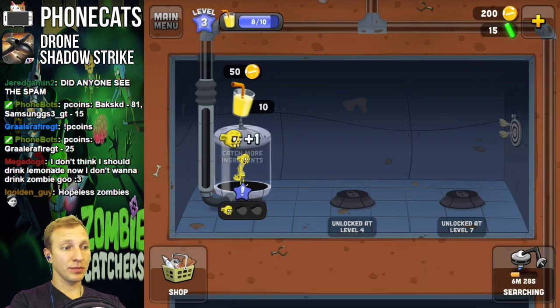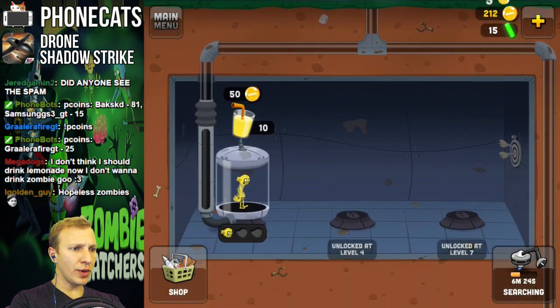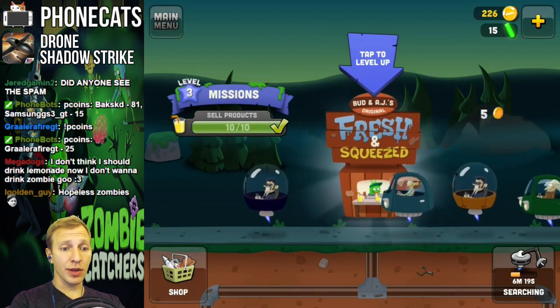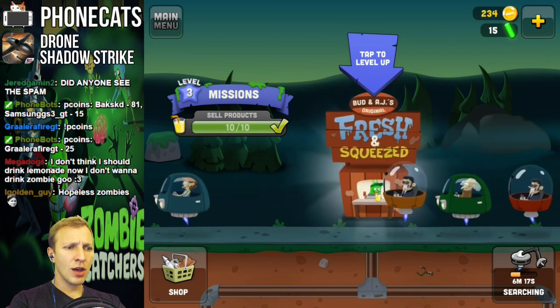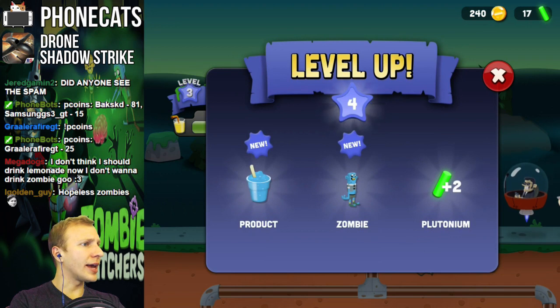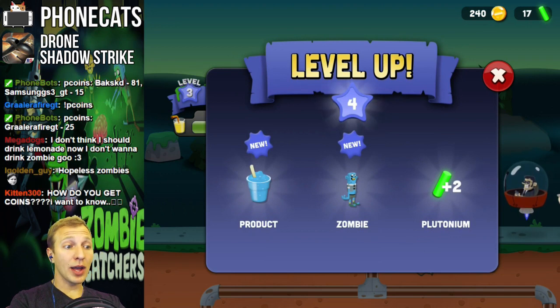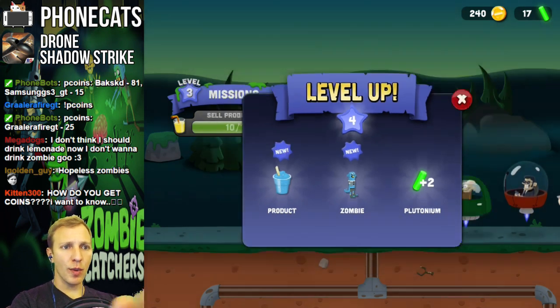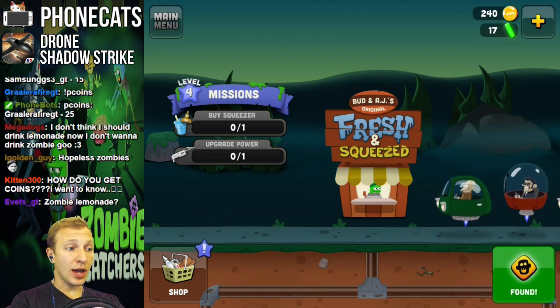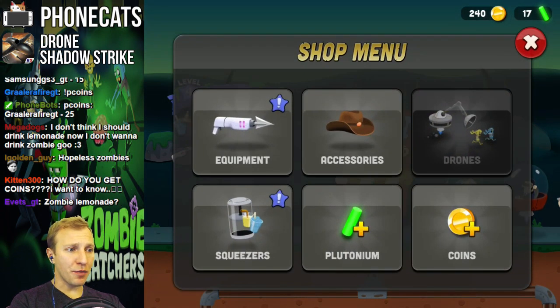Turbo mode. So we don't have three so we can't do it yet. It looks like we can't even do our next zombie hunt for another six minutes. This is a free game though, so if they have some little time delay elements, I'm not too phased by it. Level up — we got new zombies, a new product, and two plutonium, which is what we use to speed up time. Alright, let's check the shop, see if we can buy anything.